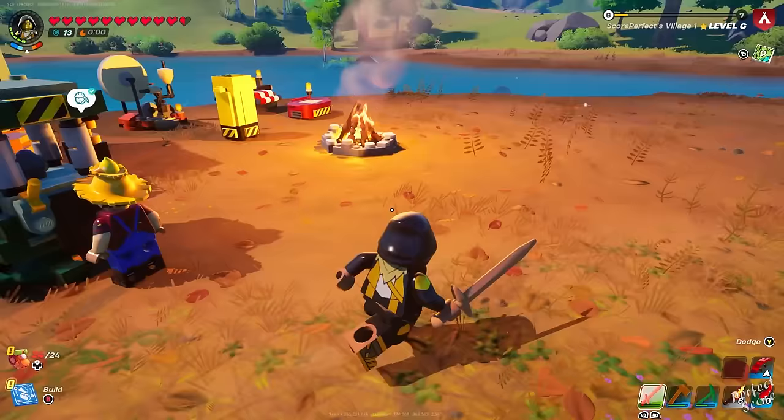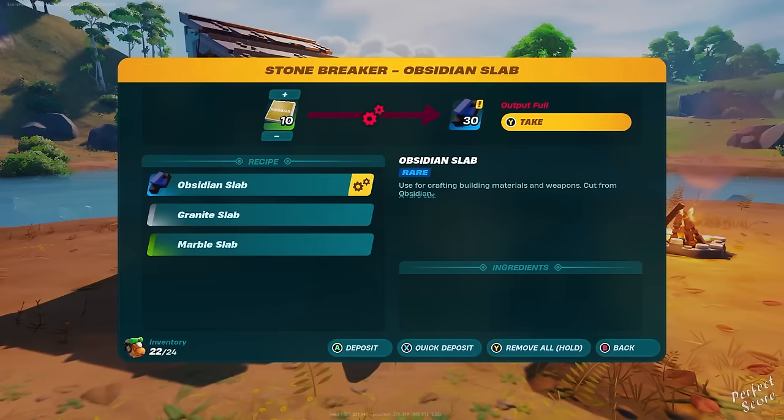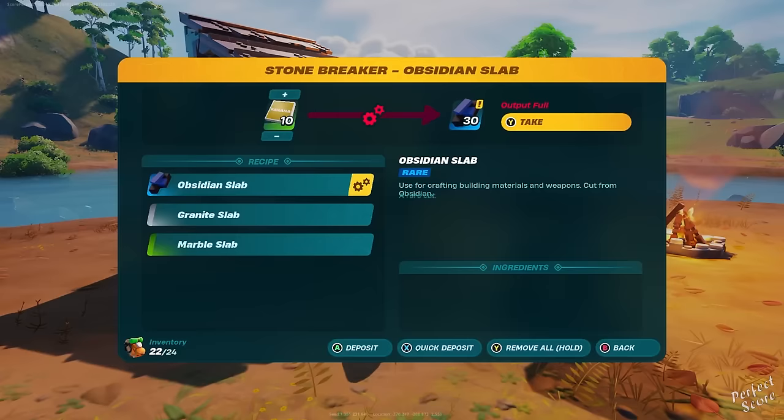Now the reason why you need all of this is that first you need to create a metal smelter, and inside of that metal smelter you're going to use bright core and copper to create copper bars. The obsidian you can throw inside of the stone crusher and this is going to create obsidian slabs, same as with the marble that you use for previous things.